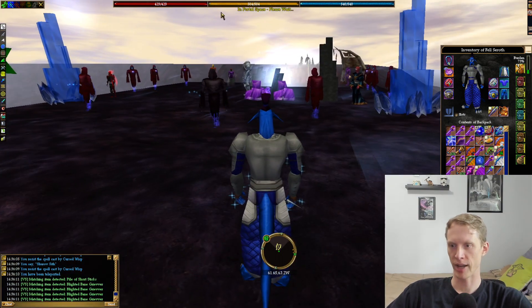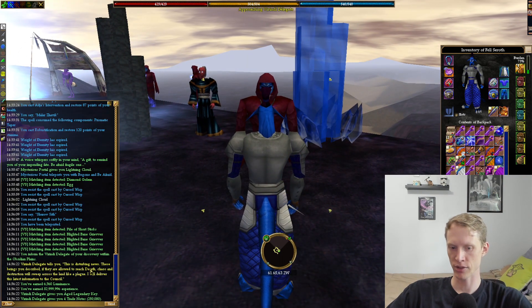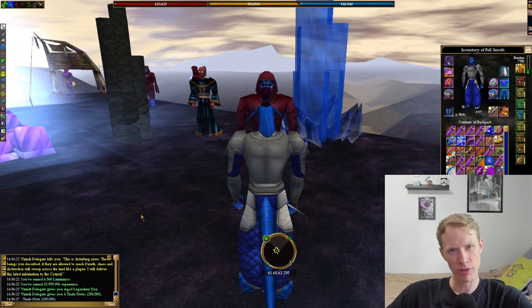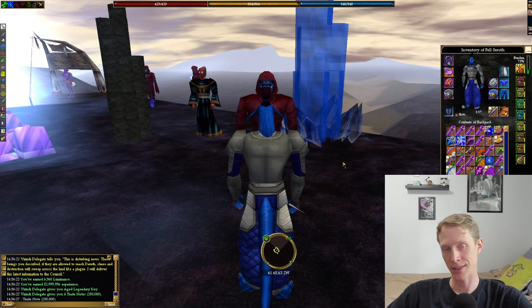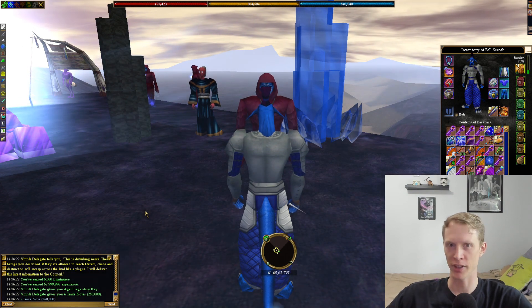And you can recall back to the camp for the last time. Speak with the Verindy Delegate for your final rewards — another 6,000 Luminants, 50 million experience, a fourth Legendary Key, and four Trait Notes. In total it's 15,000 Luminants total, pretty good, and it's a Legendary Quest like I said. So that's going to be it for this one. I hope you enjoyed the video — if you did, please subscribe to the channel and thanks for watching. Bye.